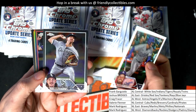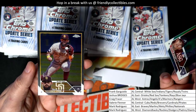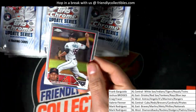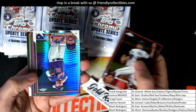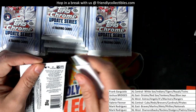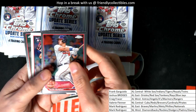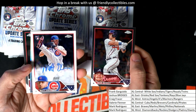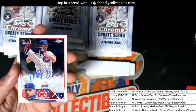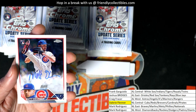Here it looks like this: Michael Bush rookie, nice Austin Riley, All-Star Game Refractor, Prism, Scherzer, 88 Tops. Wow, look at this — surprise, surprise, it's the Cubs that hit in the box break. Congratulations, Valerie!